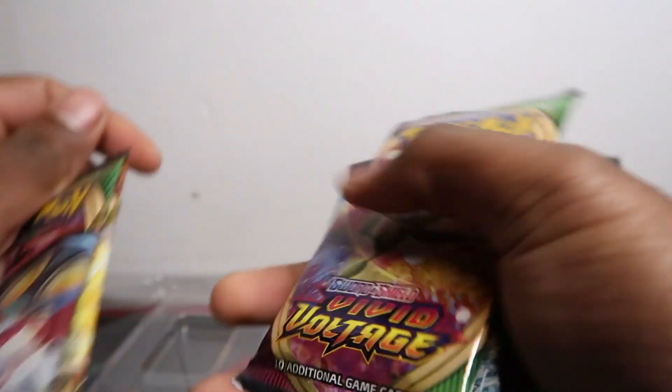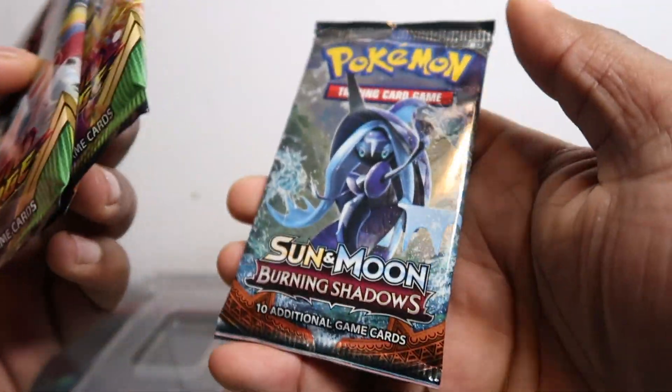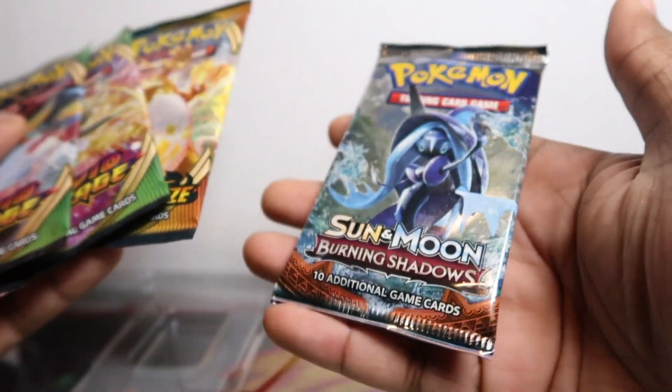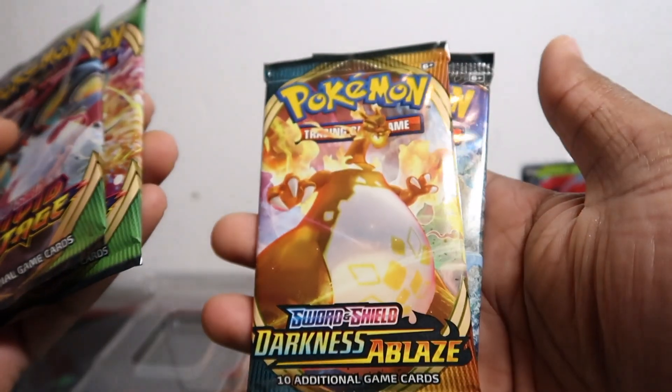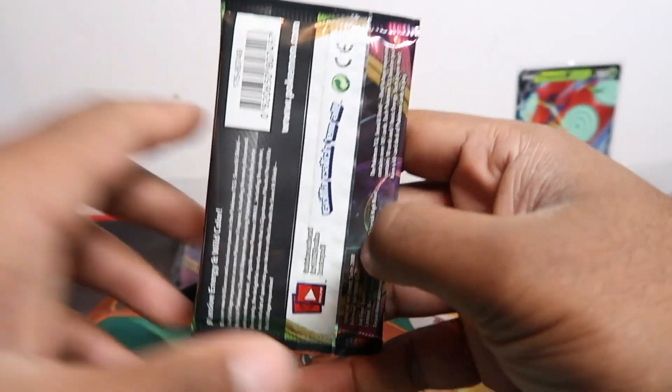We're getting Burning Shadows in this box, plus two packs of Vivid Voltage and Darkness of Blaze — so a good way to get some Burning Shadows. That's a popular set, worth a bit over retail. Darkness of Blaze is obviously a good set, and we got a Charizard artwork in there too, so that might be a sign of something to come.